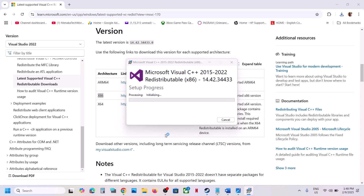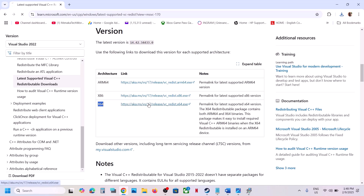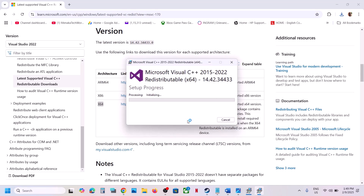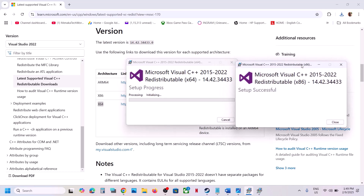If you see the repair option, click on repair. If you see the install button, click on install, then click yes to allow. Then download the x64 file as well. Again, if you see repair, click on repair; if you see install, click on install. Let both installations complete — make sure both are installed — then restart your computer. Restart is a must after this.